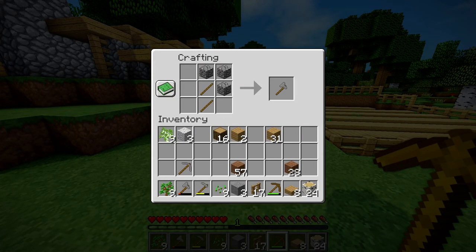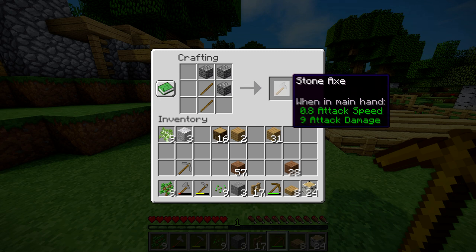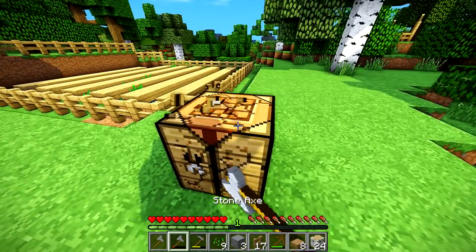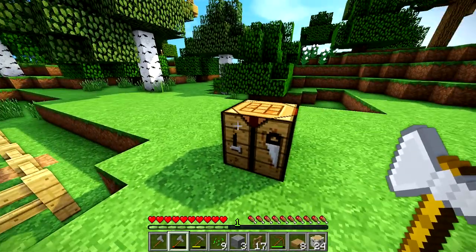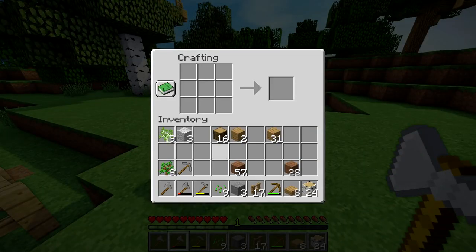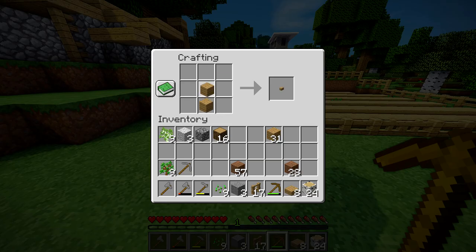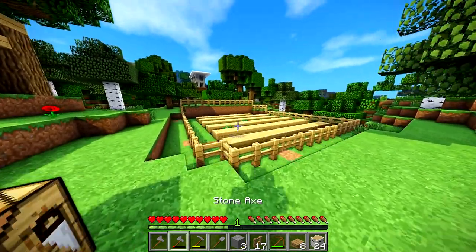Wait — I already had a stone pickaxe in my inventory. I don't know what I'm doing. I'm crazy. I just made an axe; I don't even know why I was going to make a shovel. Let's grab one piece of stone — much better. I forgot because I went off on a tangent and completely forgot what I was doing.